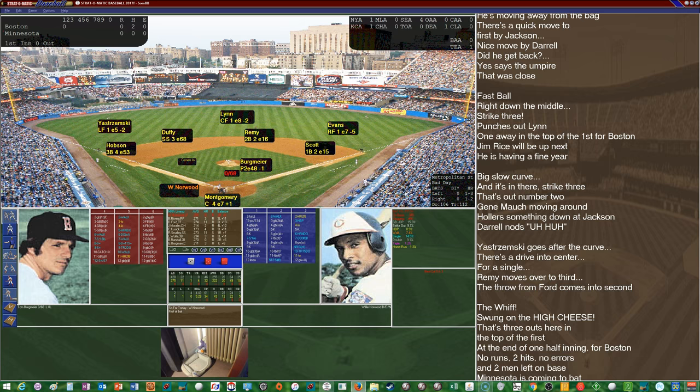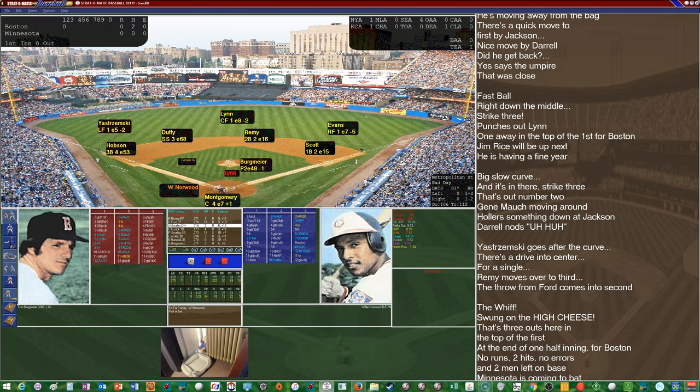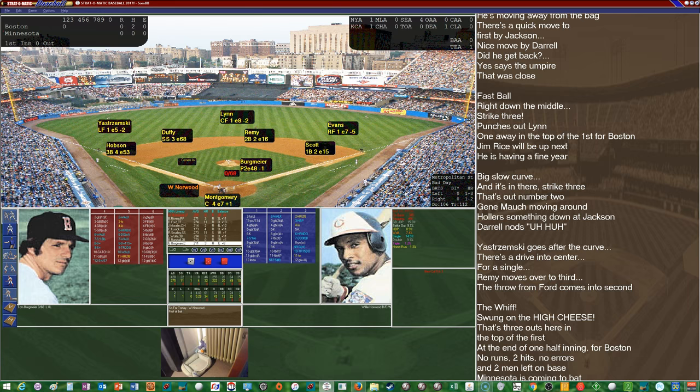The lineup for the Minnesota Twins: Willie Norwood the left fielder bats first, Bombo Rivera the right fielder bats second, center fielder Dan Ford bats third, Jose Morales batting cleanup, Craig Cusack the first baseman bats fifth, Roy Smalley the shortstop sixth, Larry Wolfe at third base seventh, second baseman Bob Randall eighth, and Glenn Borgman behind the plate bats ninth. Norwood comes in hitting .222 on the season with 4 homers and 32 RBIs — hitting about 33 points behind his average.